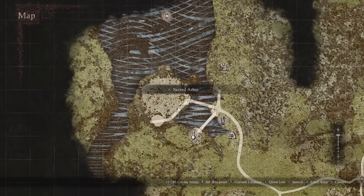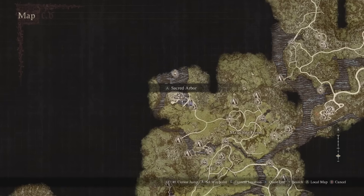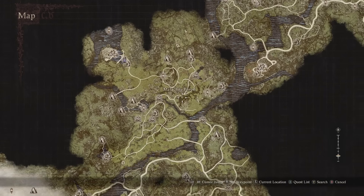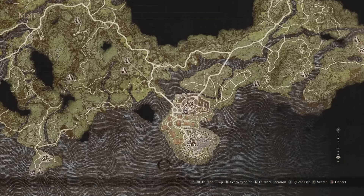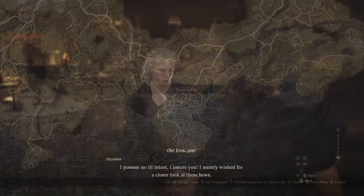To find the master Archer, you're going to need to come to the Sacred Arbor, which is the elf village. As you can see, it's just northwest of the Malachite Forest, which is just northwest of Vernworth. There is a whole quest line you're going to need to do to earn the master's trust.